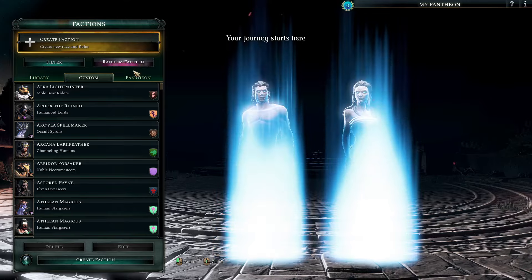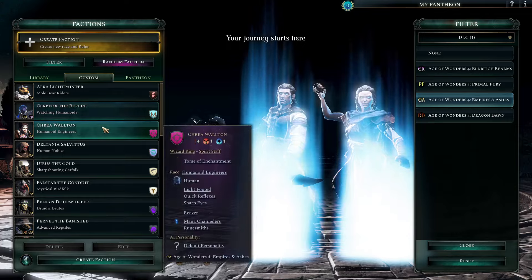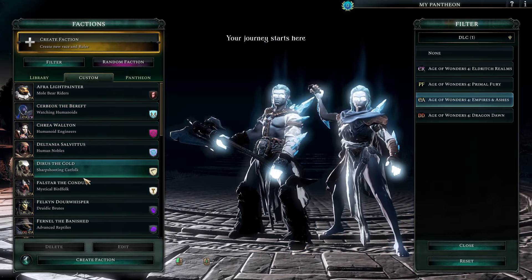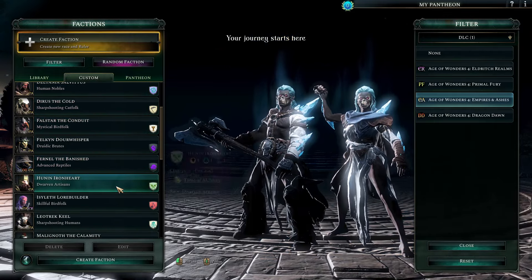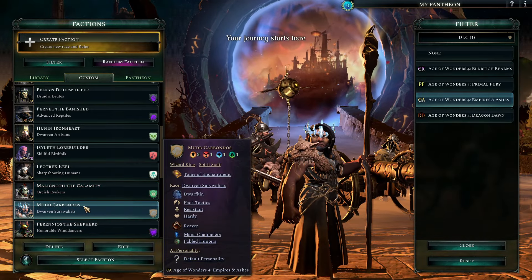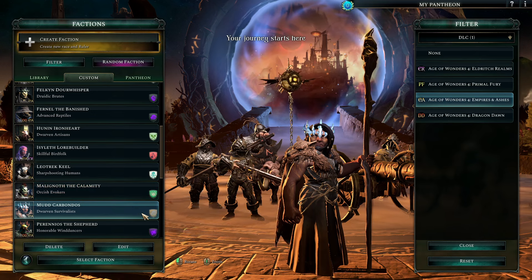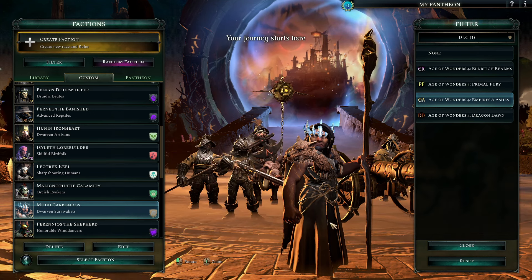We need to look for our faction here — Empires and Ashes — and we want to play our Dwarven Survivalists. This is the one. We're starting out with the Tome of Enchantment. We're playing a Golem build, like I said. Let's get going.